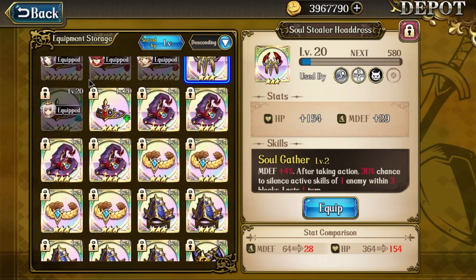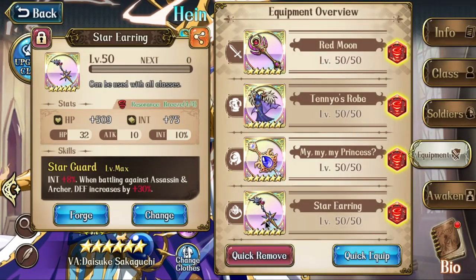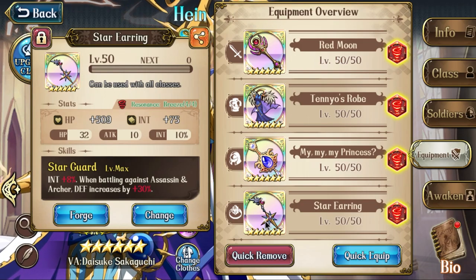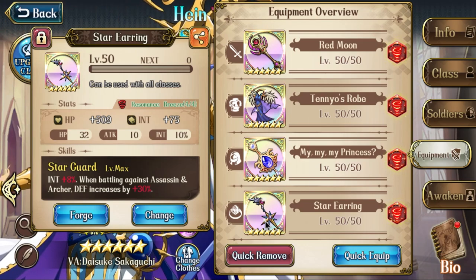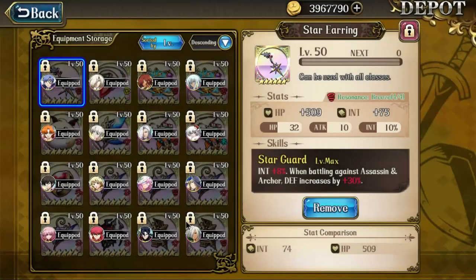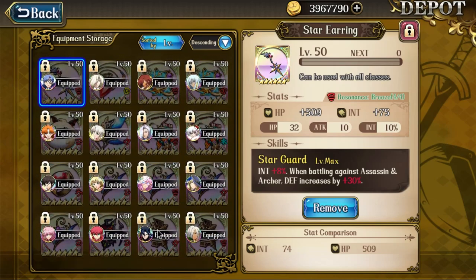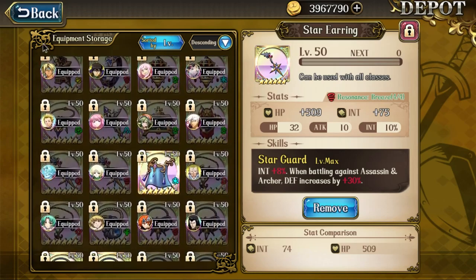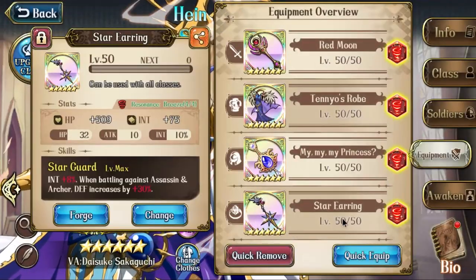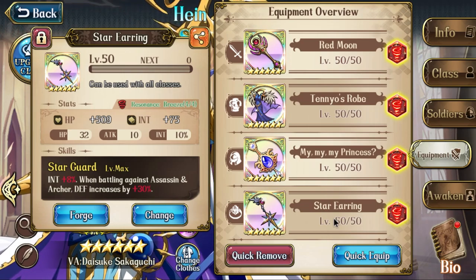For the earring slot, Star Earring is pretty good because you can survive against assassins — depending on how much HP and defense you have. Holy Ring is also really good: if you don't get silenced you can always cast skills. Fedaro's is also very good since it increases INT. I'd choose between Star Earring, Fedaro's, or Holy Ring — Holy Ring is probably my top choice, but I still need to do more testing.